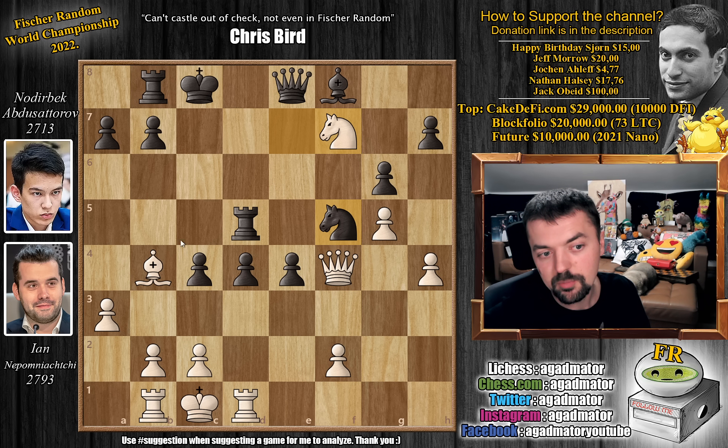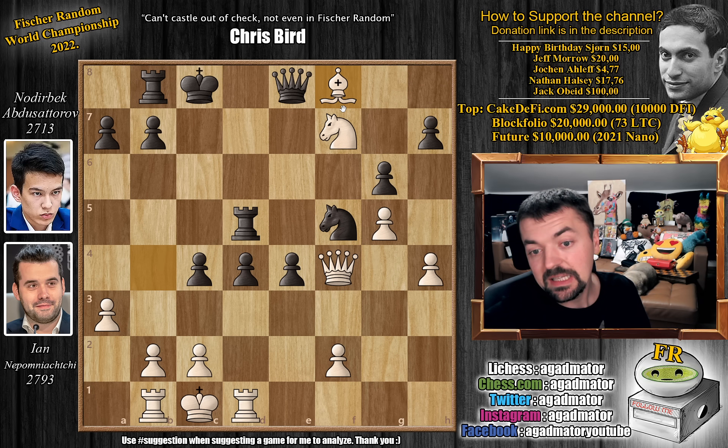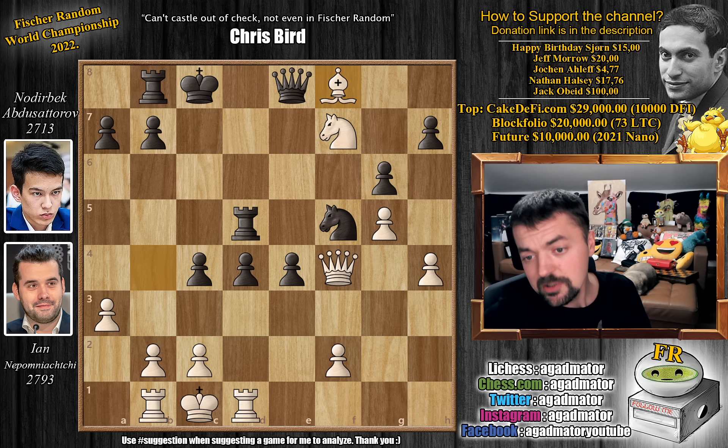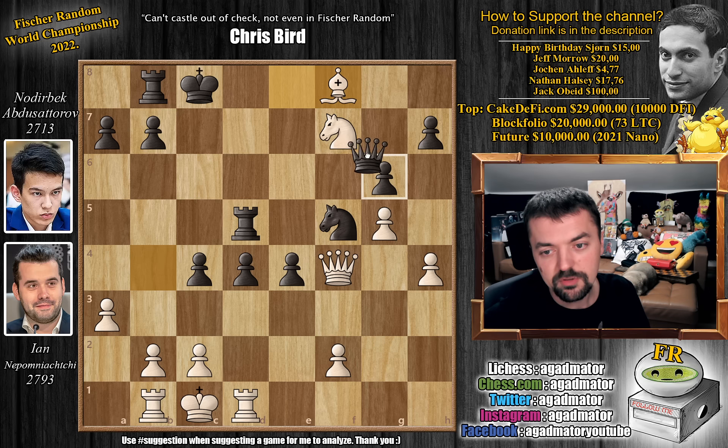So what can Nepo do here? He plays bishop captures on f8, and now queen captures on f7. Queen captures on f8 is also very strong — for example if queen captures on f8, the knight is still hanging, and after knight h6 you can just castle queenside. I mean, look at this position — this does not have to be analyzed. So after bishop captures on f8, Nodirbek decided to go queen captures on f7 instead.